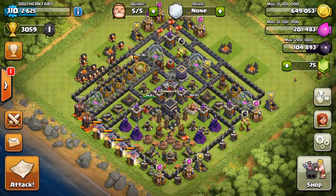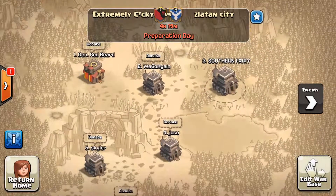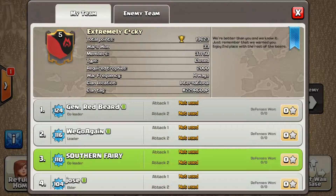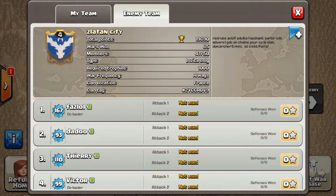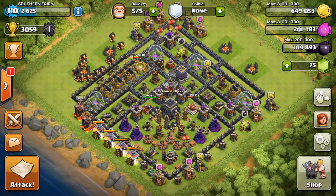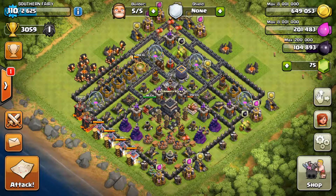So that pretty much brings us to the end of our 5th war review. The upcoming war starts in 4 hours against Zlatan — we have a French or possibly French Canadian clan and they look pretty decent. So let's see what happens. Thanks for tuning in guys and I'll see you again next time.